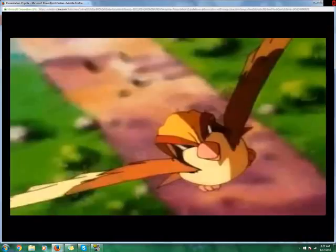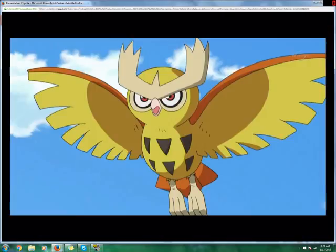Moving on to Gen 2's Noctowl. Fun fact: this is Ash's Noctowl from when he was going through Johto. He got an odd-colored one, but I do not think that is what the actual shiny looks like — it was smaller than average and an odd color. They never straight up called it a shiny, but anyways. Noctowl gets the abilities Insomnia and Keen Eye. In this situation I would probably use Insomnia — I believe there is a Psychic Elite 4 in 2nd Gen and a lot of Psychic Pokemon carry Hypnosis. So Insomnia would be really nice.